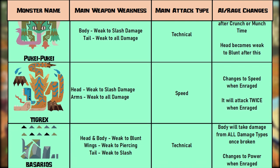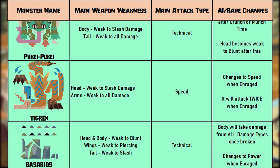You also find Buzarios — it's a tech monster and has four zones to target. The head and the body will be weak to blunt, the tail is weak to slash, and the wings are weak to pierce. When the body breaks, it becomes weak to all damage types. Once Buzarios enrages, it'll start using power attacks.